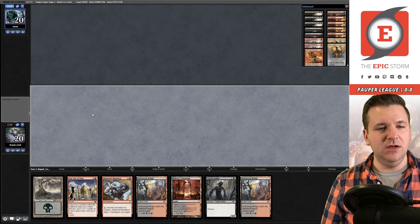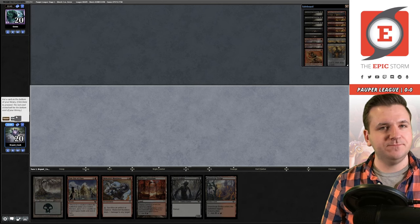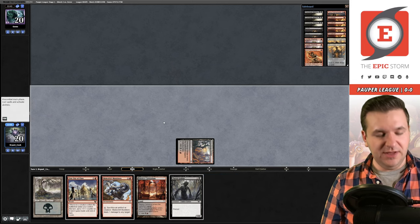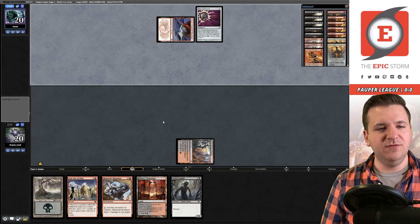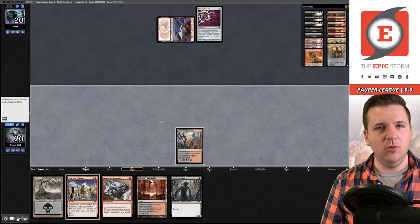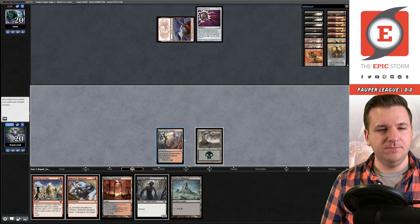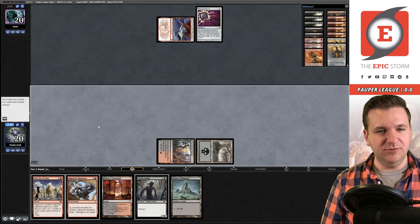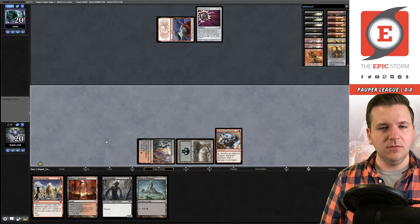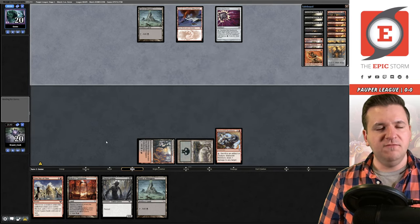We mulligan a hand with triple First Day of Class and no black mana. The next hand just needs a Skirk Prospector for an easy turn-three win — we'll keep and bottom a Bridge. We play the Bridge and pass. Opponent opens with Mountain into Nihil Spellbomb — they've got their answer. We play Munitions on our turn.